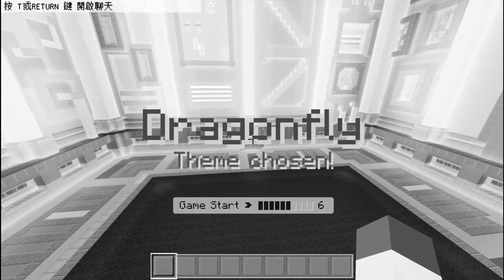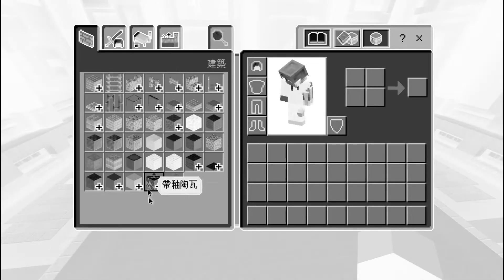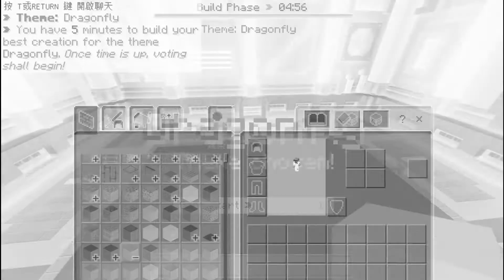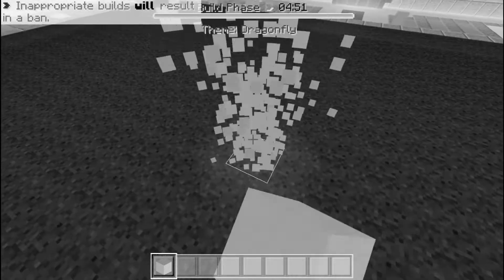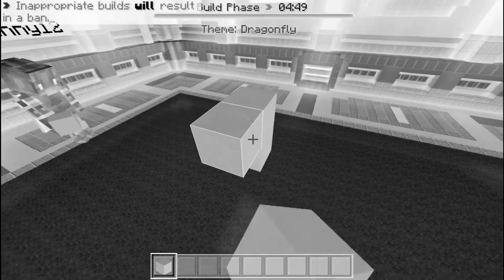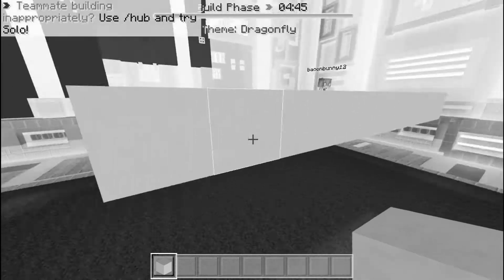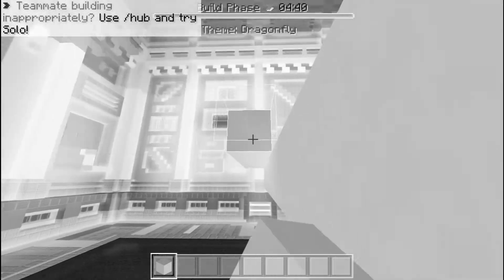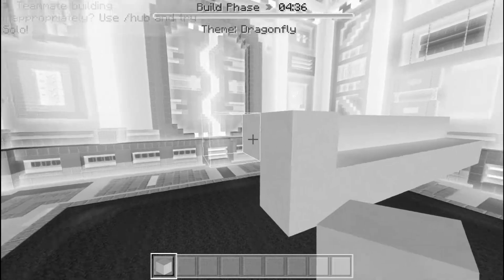The theme is dragonfly. Let's get our blocks. Okay, what is this — is this concrete? I think it's concrete. This can be the body or something. I don't know what color that is — it looks whitish to me. It's not whitish, it's like brownish. I mean it will do for the body I guess.